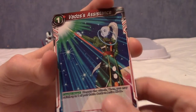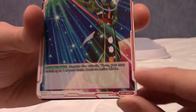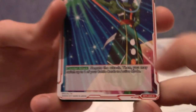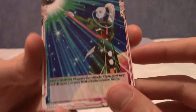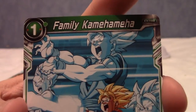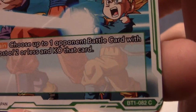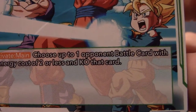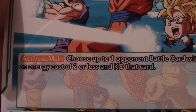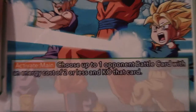Next up we have Vados's Assistance from the Battle of Gods arc — it's like a spell card, not a character card, so it doesn't have character information. Fair enough. We have Family Kamehameha — that's really cool actually. It's a common card: choose up to one opponent battle card with an energy cost of two or less and KO that card.